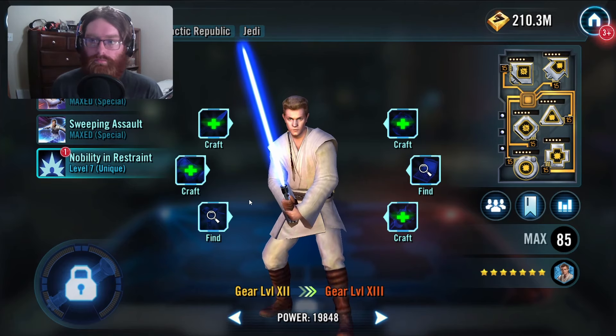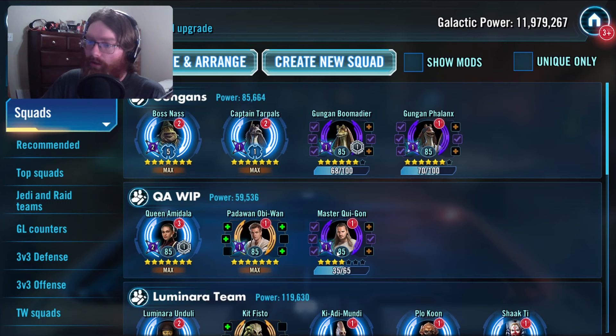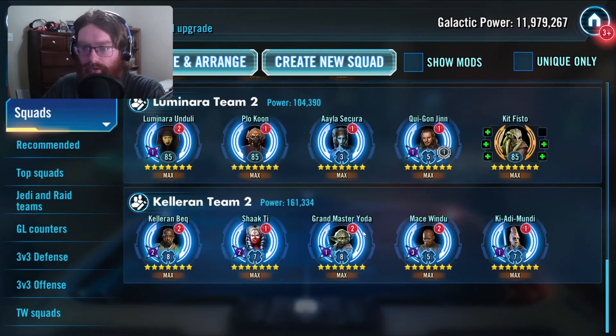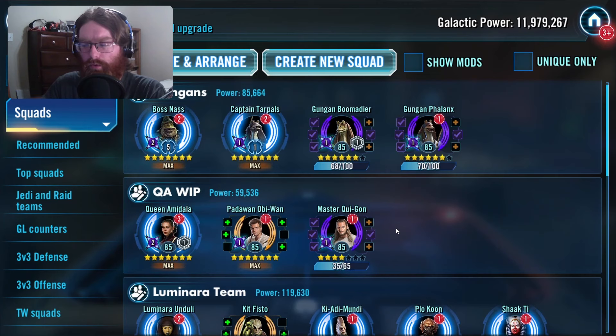People have to stop their relic grind for maybe some other teams — like the Luminara team or the Gungans, or even the Queen Amidala team — because you've got to halt it to farm up Captain Tarpals and Padawan Obi-Wan. That causes issues because it starts snowballing: oh, I can't get this team worked on because I had to get these two farmed up, and maybe now I still don't have staff done. You can see how that could cause issues.